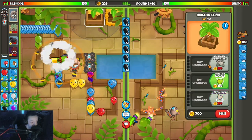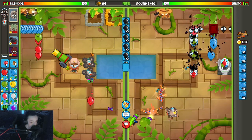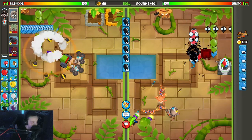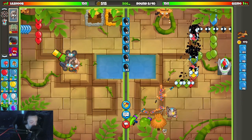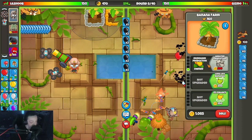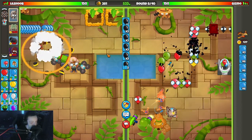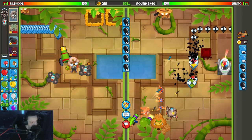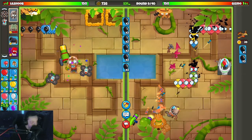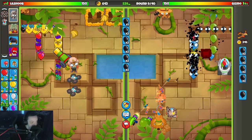Three farms before round 10 would be pretty cool. Double dartling — he can't hit lead yet. Oh yeah he can, or he can make it to where he can. One more farm here I think. I agree to farm this round for sure and then I get my ninja down.